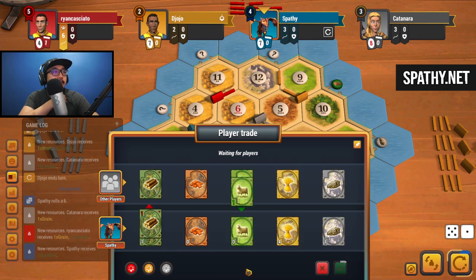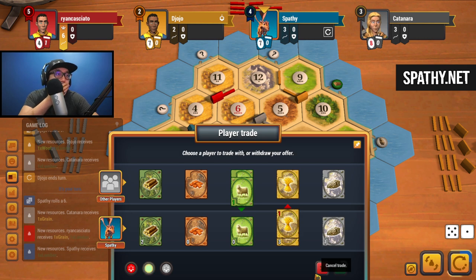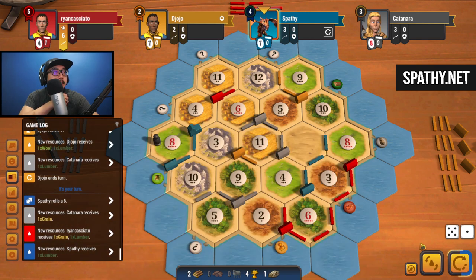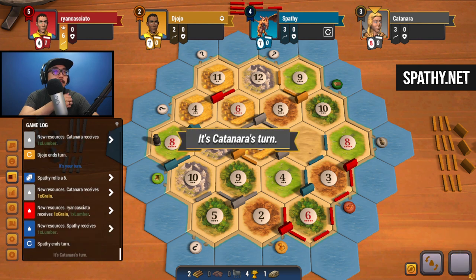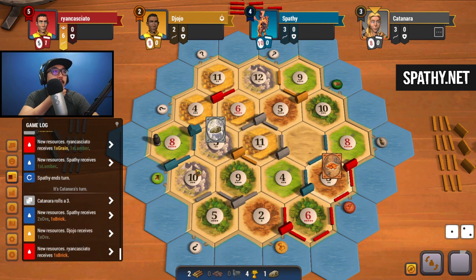Let's try getting a sheep so we can buy a dev. How about wheat - if this doesn't work out we'll just keep going. Nothing. Do we want to do a four-for-one trade, wheat for brick? But then we're going to become an even bigger target because people will want to steal our brick. Let's just roll the dice. Three - we're getting some ore and brick for three. Now we're going to become a huge target because everyone just saw that we got brick. We'll just hold on to it for now.